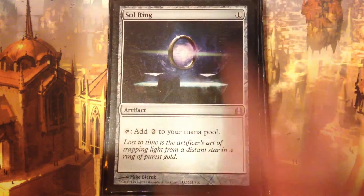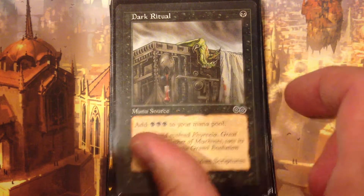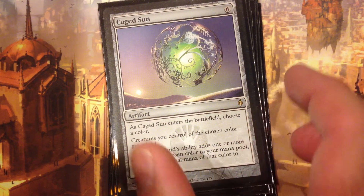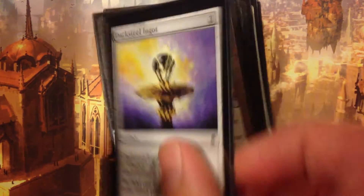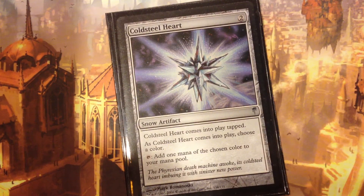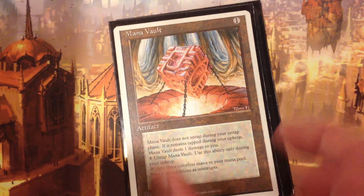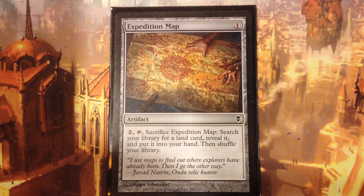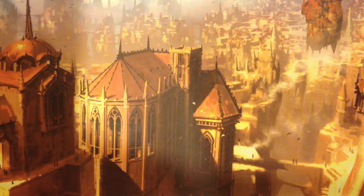The first package I'm going to talk about is Ramp. Lots of artifact ramp in black. I do have some spells like Cabal Ritual and Dark Ritual, and obviously Magus of the Coffers. I rely on mana doublers like Caged Sun and a lot of artifact ramp in black, because it just simply doesn't have it like green. Expedition Map is an MVP in this deck — that little red circle is pointing to Cabal Coffers every time. If I draw Cabal Coffers in my opening hand, I'm getting Vesuva and Thespian Stage to copy the Coffers. You'll hear me say the word Coffers like a million times because it's so important in this deck.